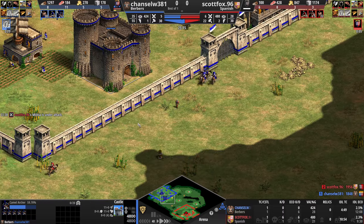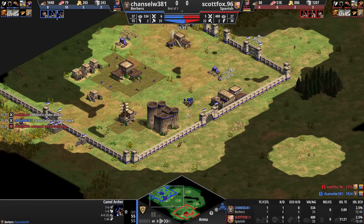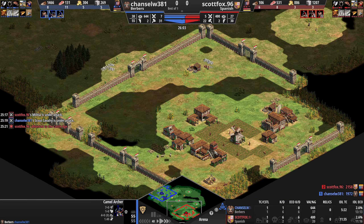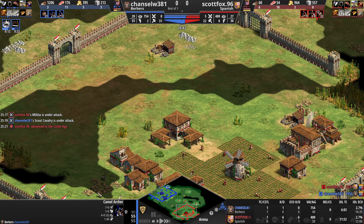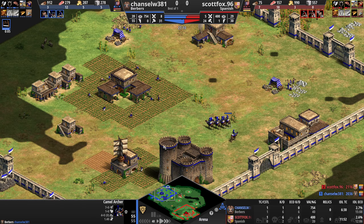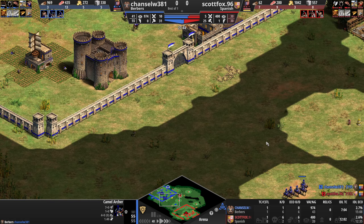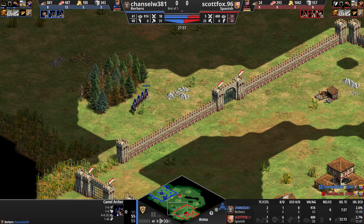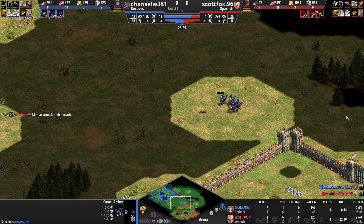Here we go — getting a little feisty now, getting some units out. These are the Camel Archers — very nice unit. He doesn't have much military at least. He's got one scout cavalry and four men-at-arms that he came at me with first. I've got five Camel Archers and three scouts. I start going around, looking around, seeing what I can find. I really like their speed.